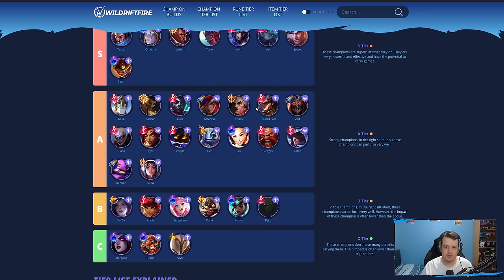Twisted Fate — his roams are really good, Nashor's Tooth is really good on him, and with AP items he has more one-shot potential with his gold card. Zed can still do pretty well mid lane with the Light Ghostblade and other items — really strong playmaker potential, but can be countered by Stasis.